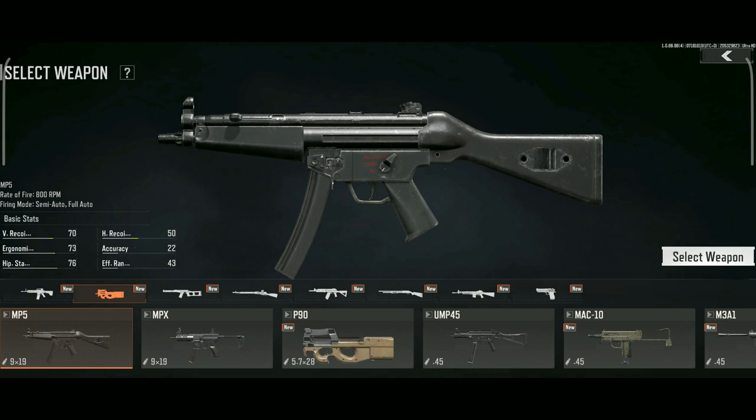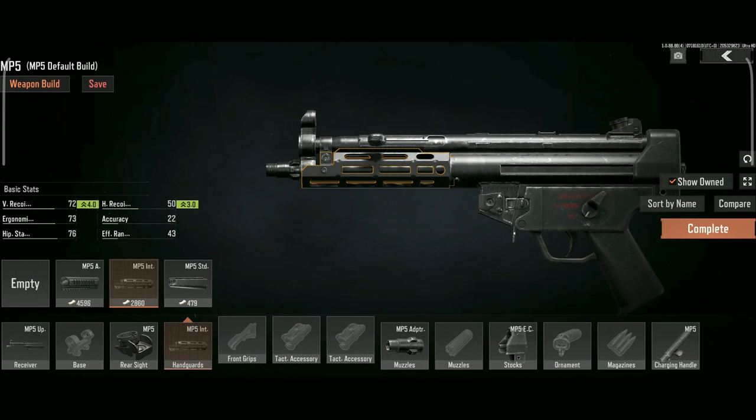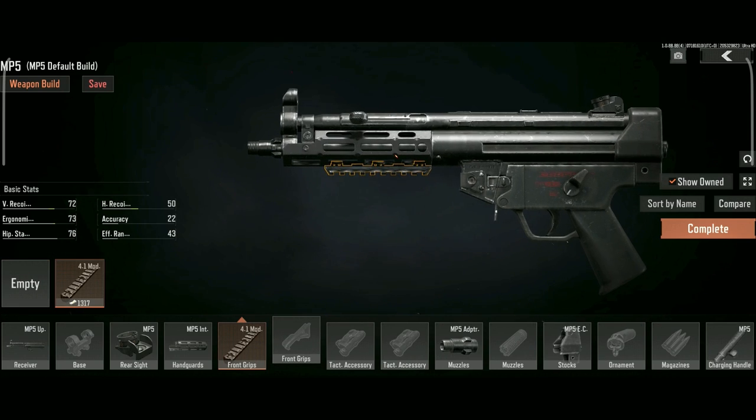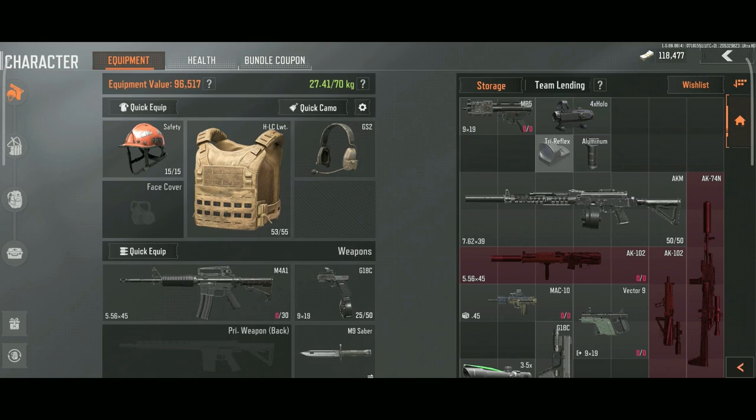Go to the gunsmith, build an MP5, take off the stock, take off the mag, change the handguard to this one, install this mod rail, install this MP5 scope base — and you can now use this two-slot gun to hold two lasers, a scope combo, and a foregrip.